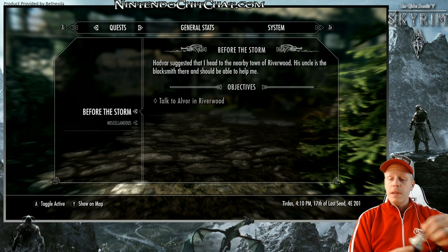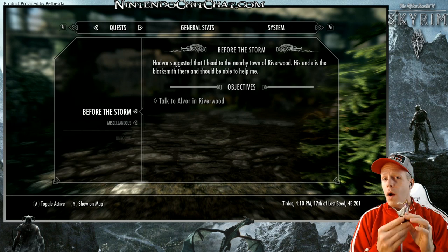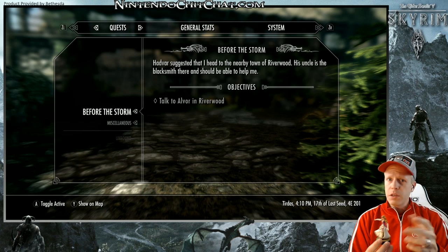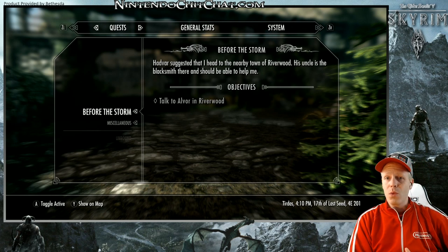You can scan one Amiibo — let's say Princess Zelda — once per day. But if you have more than one Amiibo, feel free to scan those in as well. Today we're scanning a bunch of Amiibo; I have a bunch of Zelda ones here, not all of them but quite a bit, plus a few other oddballs I brought with me.